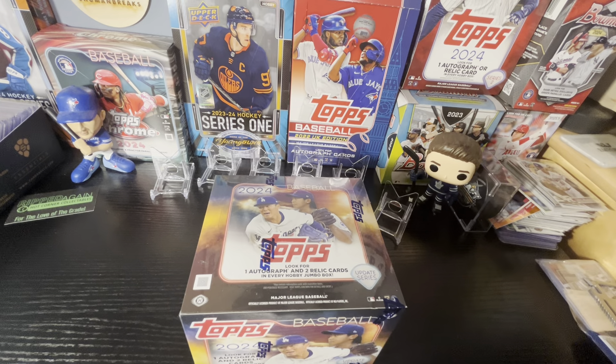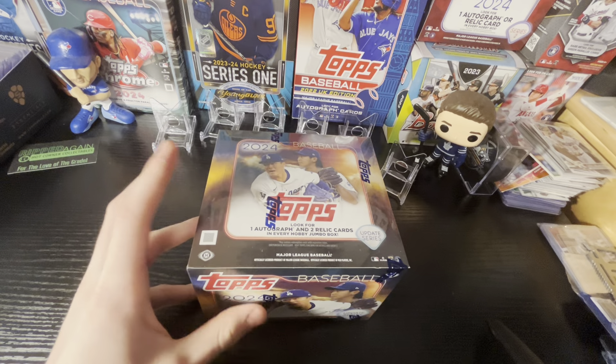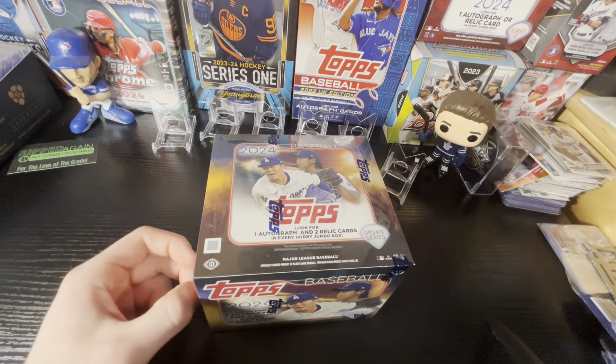Hey guys, welcome back to another Shoe Man Break. Today's video, we're opening up the brand new 2024 Topps Update. This is a Jumbo Box, pre-ordered off of Topps.com, probably $200, and now you can probably get it for like $250-$300.